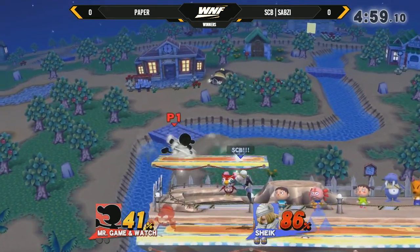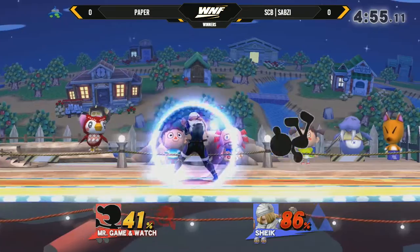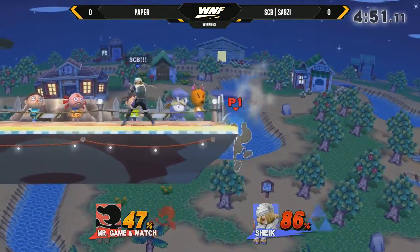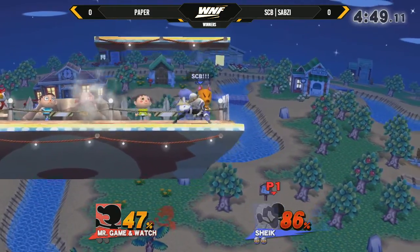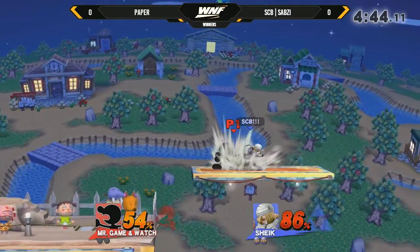It's getting easy damage. The down throw confirms. Sheik has a pretty wide threshold where the down throw up-air will still connect and flat out kill. A lot of the characters that are fast fallers will have a lot of trouble against that.